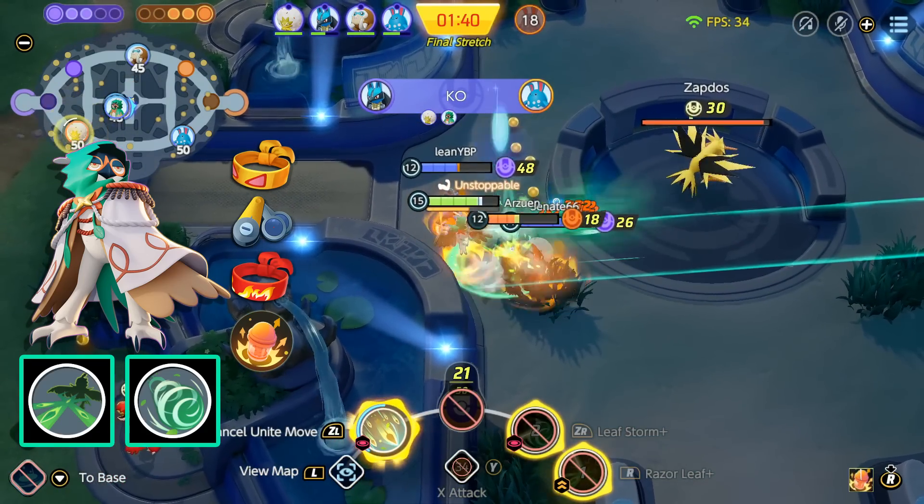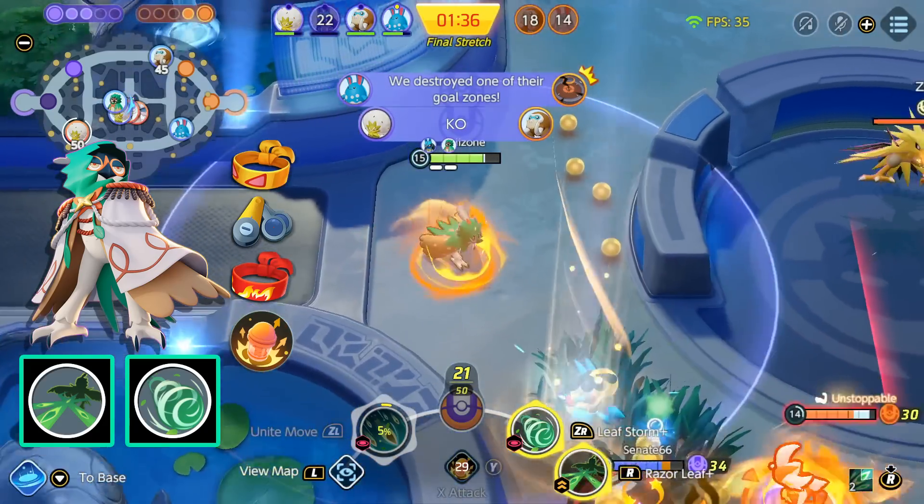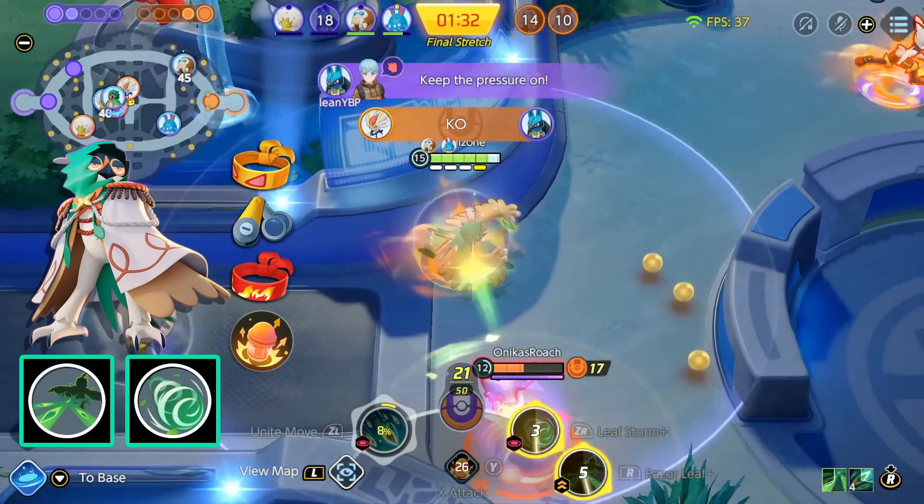The battle item is the X Attack. This item will greatly increase your damage and attack speed. It plays perfectly with Razor Leaf and makes it so Decidueye can become a machine gun that melts everything in sight.